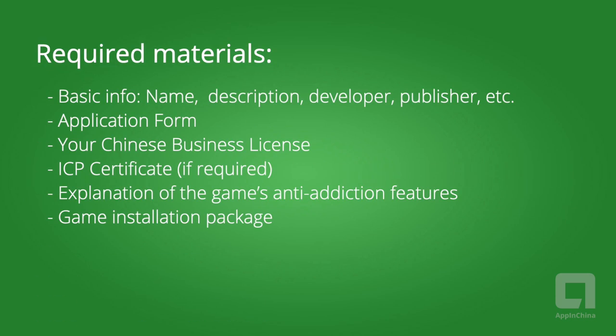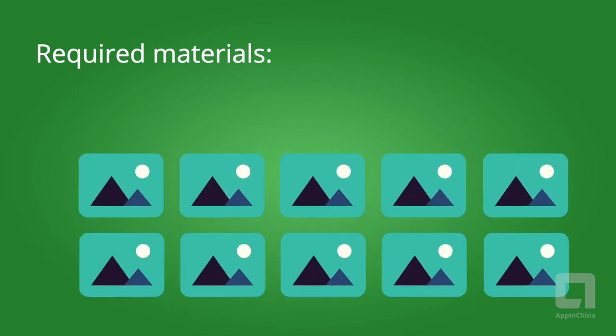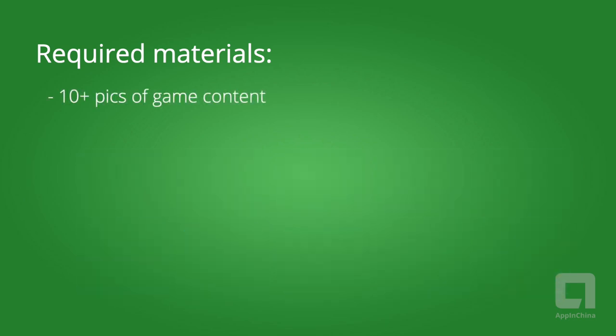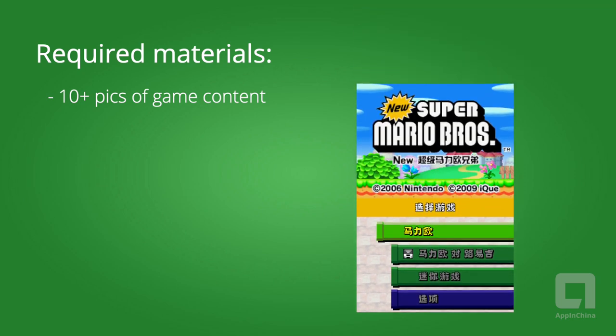Once you are ready to apply, you will need to prepare the following basic materials. You will need at least ten color pictures reflecting the core content and basic appearance of the game, including at least one picture of the main menu with the full game name.